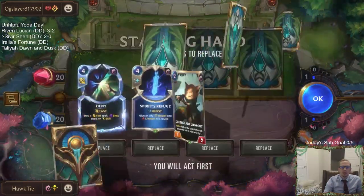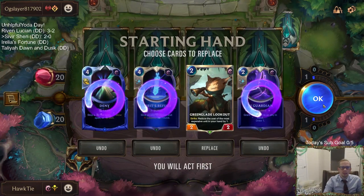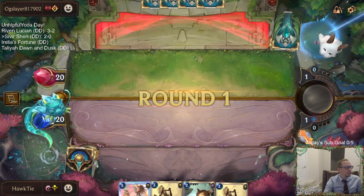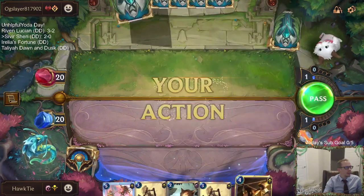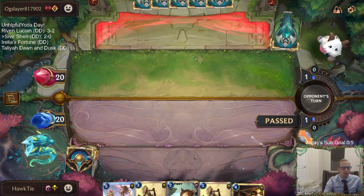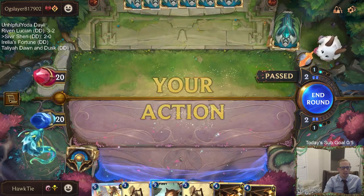Draven/Ezreal — alright, we've got all our spell shields and barriers. Not a very good hand. We got a lookout. Okay, hand looks a little better. The season rank — I think it ends this weekend probably, or possibly tomorrow since they usually do updates on Wednesdays.